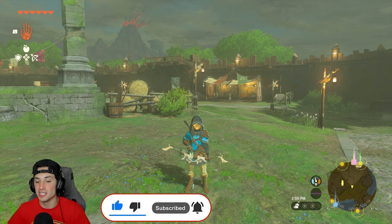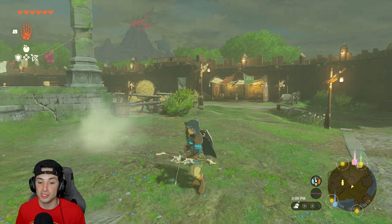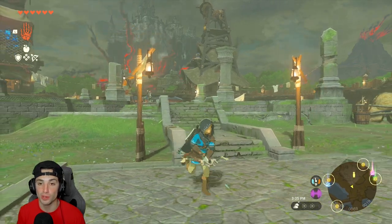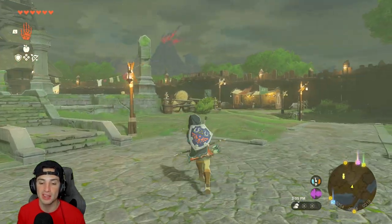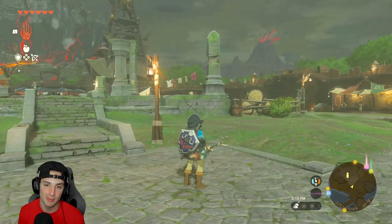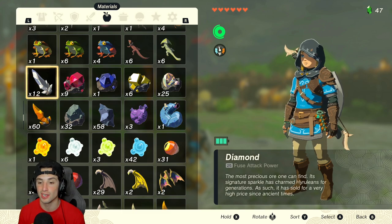All you need in order to do this glitch or duplication is a couple arrows — or virtually one arrow if you don't mess up — but I recommend grabbing a couple arrows and three bows. That is all you need, and on top of that you're going to need the item that you want to duplicate.